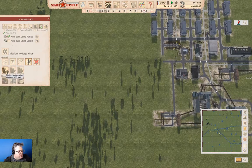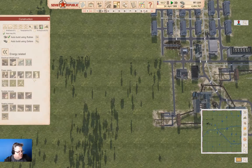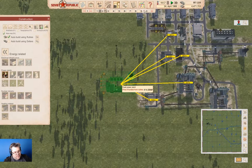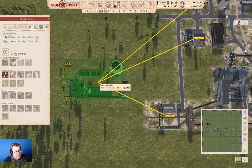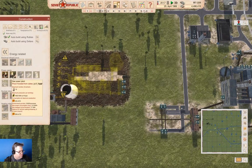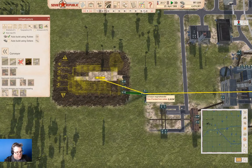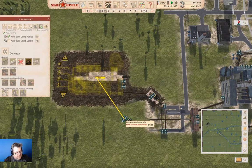Now we're going to need a power-related thing — energy-related — a coal power plant, which we can stick right about here. Then we're going to go in here and we're going to need a conveyor thingy — a conveyor engine — which is going to go just like that.